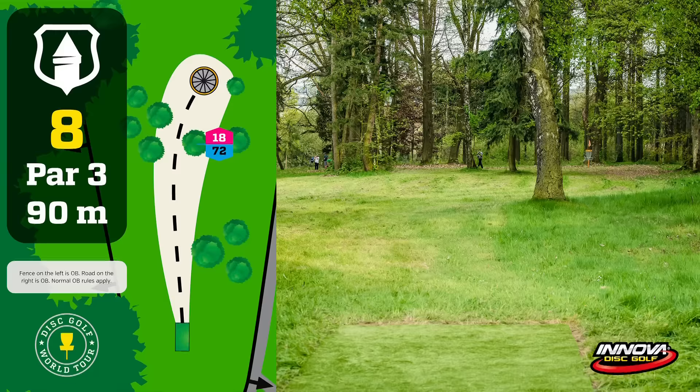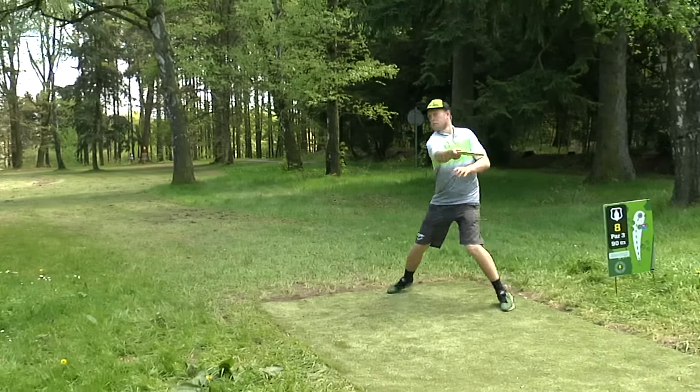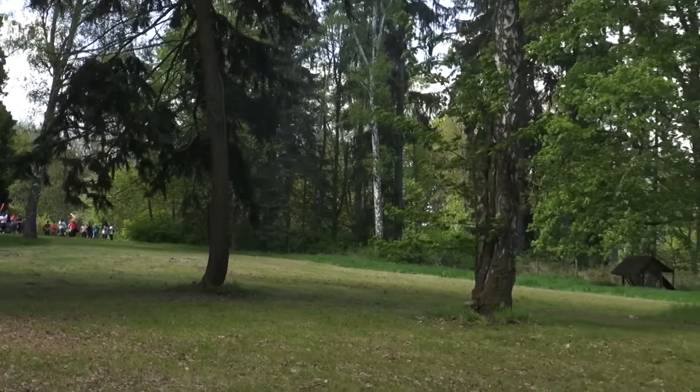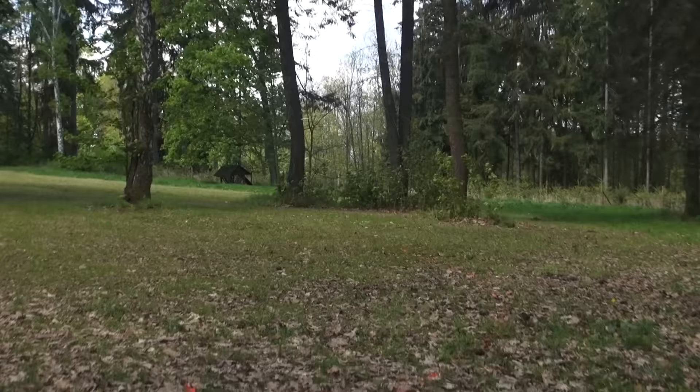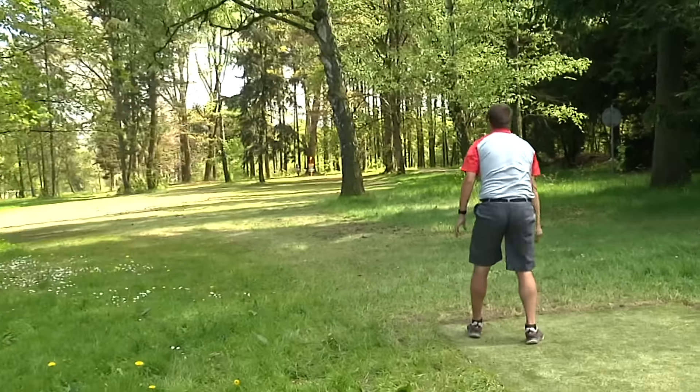Hole number eight, ninety meters, by far the shortest hole on the course, 295 feet. Got OB to the right and he almost found it. Short little hole, it's either a turnover or a short little sidearm. KJ going backhand turnover — that disc just stables out and flexes it back into the circle in perfection. That's how the sidearm is thrown — out and around the pine tree, roll up to the pin, and tap it in. Simon going sidearm as well, saws it off, seems really impatient, even rushes his putt, leaves it high, takes a tumble on the ground. KJ little rim roller, in and out. Nate Sexton with the lone birdie on hole eight.